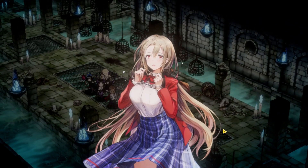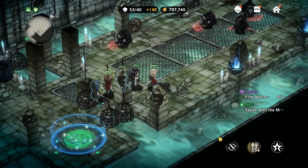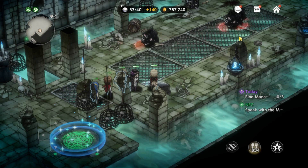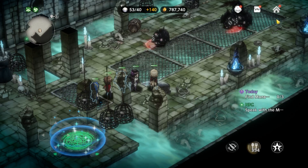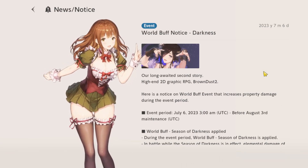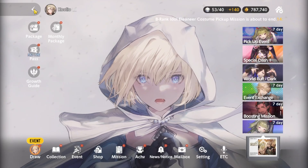The animations I showed you before look really, really good. And there are certain characters that you're definitely going to want on your team because of those animations. Every character I believe has an animation, which looks great. When it comes to putting your team together, right now I have all dark characters on my team because they had an event — the World Buff of Darkness — which is making it so that all dark-based characters get a buff. That's why I have a full dark-based team right now.